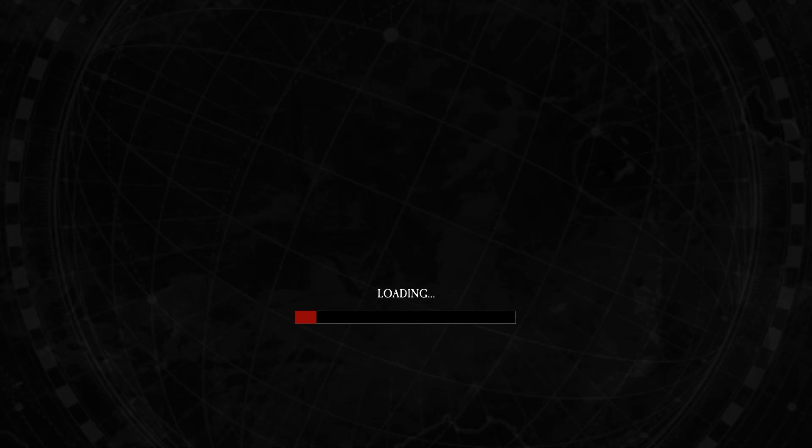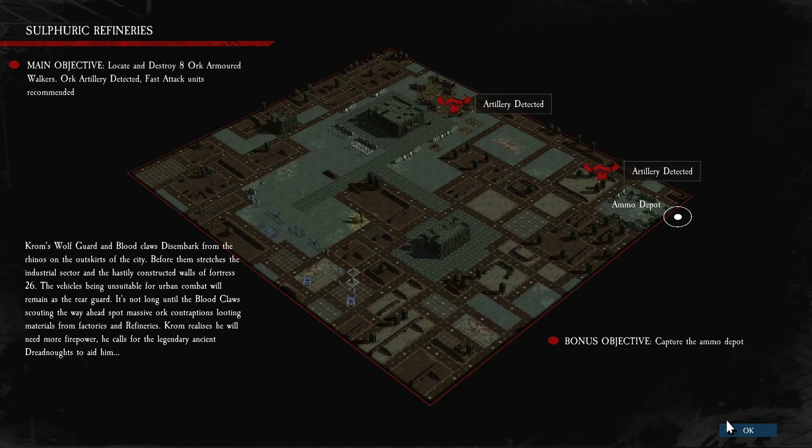Let's see what the mission holds for us — I am pumped to find out. Main Objective: Locate and Destroy 8 Orc Armored Re-Workers. Orc Achilles Detected — Fast Attack Units Recommended. Achilles Infantry Detected.